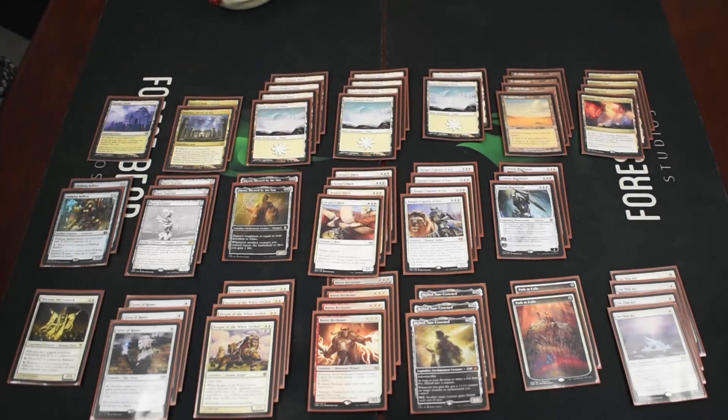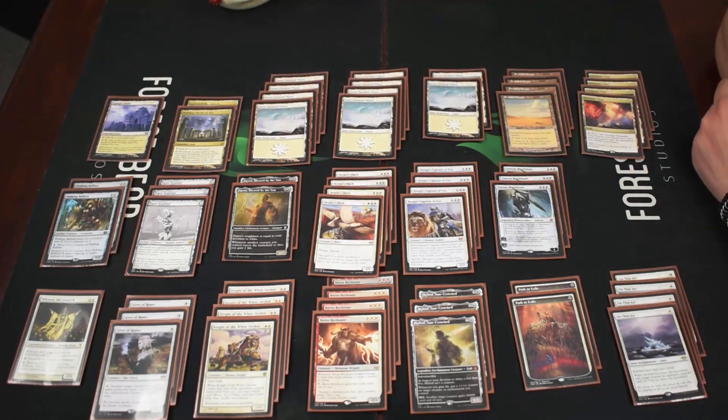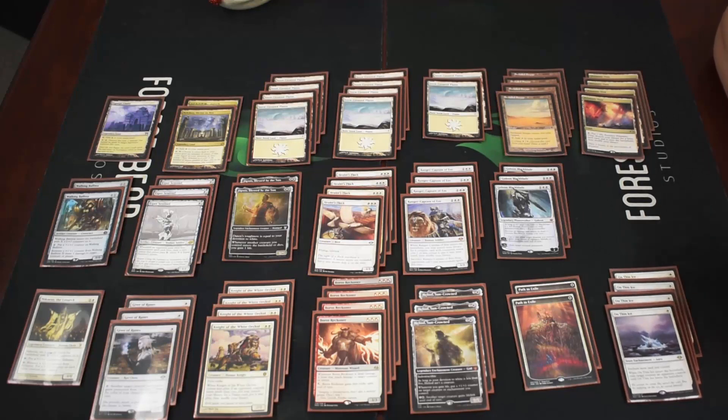We are back with another deck tech. This time we have mono white devotion — a deck all about how many white mana symbols you can fit on cards.